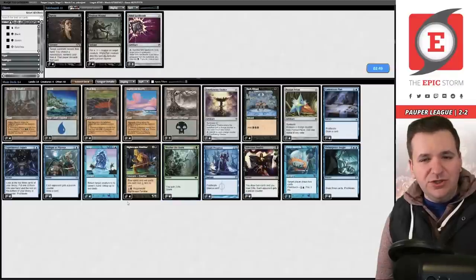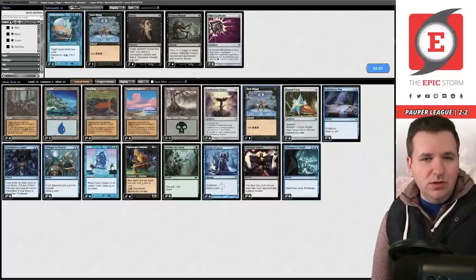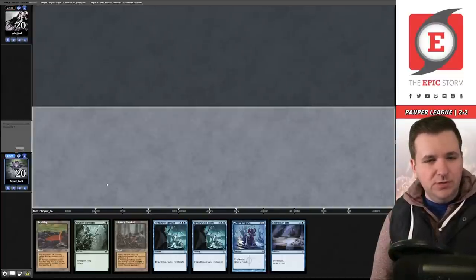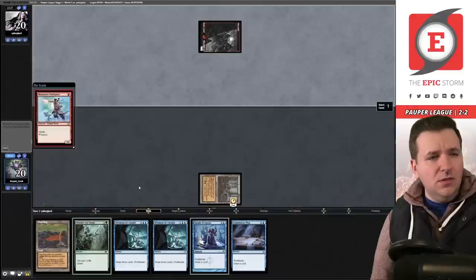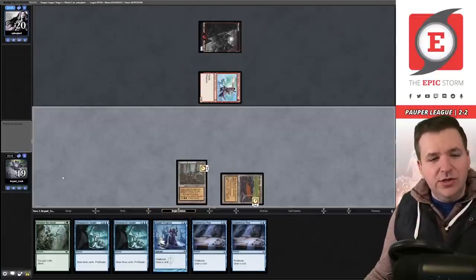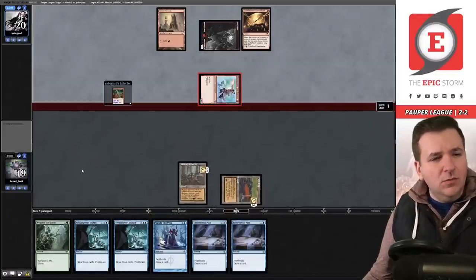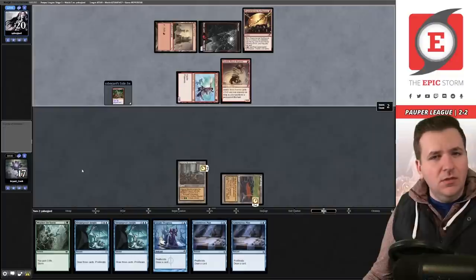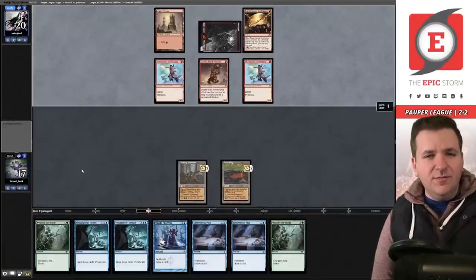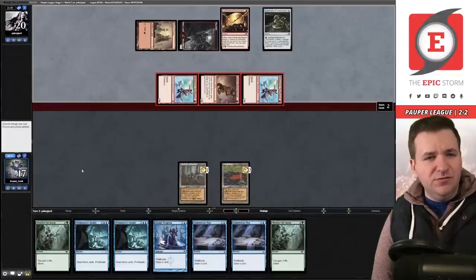We bring in Weather the Storm. Maybe we should leave in the Ever-Flowing Chalices. Let's get rid of Deep Analysis. We board down on Dark Rituals and try this. On the play — Hickory Woodlot and pass. Monastery Swiftspear — sure thing. We play Peat Bog and pass — we need to draw a blue source. Swiftspear attacks, Reckless Impulse. We fall to 17 — there's the Runner again. Awkward. Monastery Swiftspear number two, Implement of Combustion — ouch, we'll take five down to 12. We're going to clean up, using the Implement. Synth — you got it.